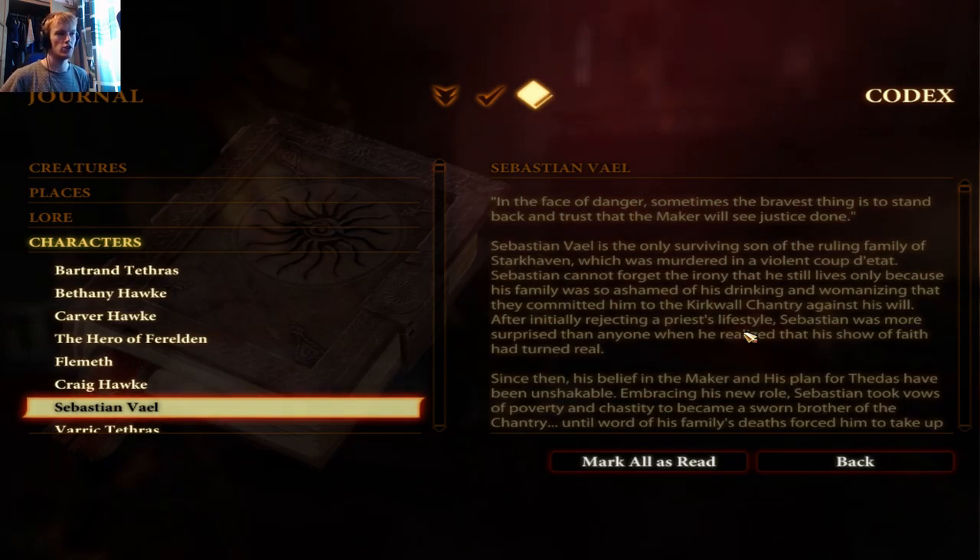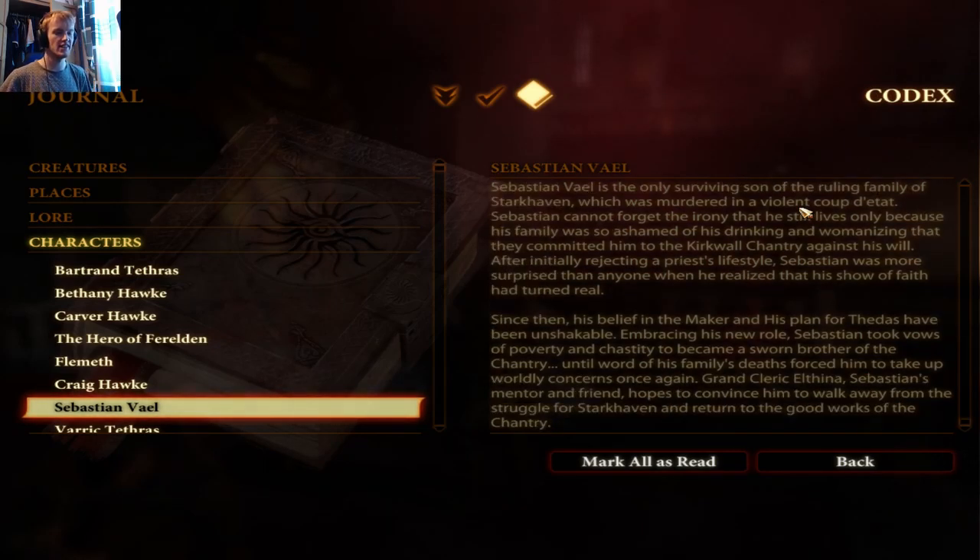After initially rejecting a priest's lifestyle, Sebastian was more surprised than anyone when he realised that his show of faith had turned real. Since then his belief in the Maker and his plan for Thedas have been unshakable. Embracing his new role, Sebastian took vows of poverty and chastity to become a sworn brother of the Chantry — until word of his family's death forced him to take up worldly concerns once again. Grand Cleric Elthina, Sebastian's mentor and friend, hopes to convince him to walk away from the struggle for Starkhaven.